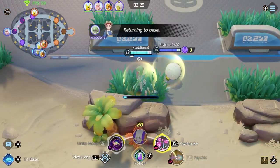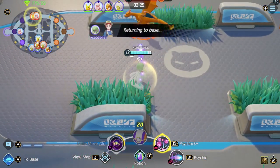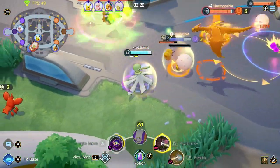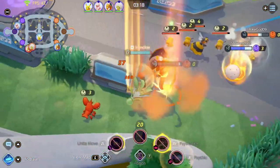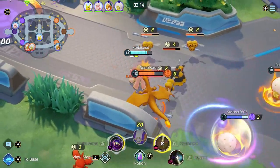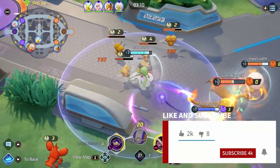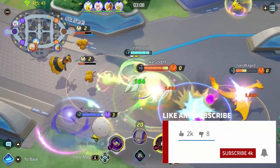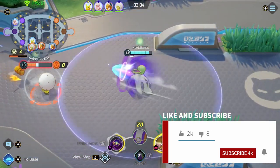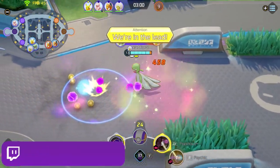Gardevoir also has some counters. Pikachu and every speedster — Absol, Talonflame, Zeraora, and Gengar — can just dive you and instantly kill you if you are overextended and alone. Pikachu is especially annoying because of its stun, range, and high damage. Just be careful with your positioning and know who your enemy is. If you can stay alive and deal damage you will do very well. That was my ultimate Gardevoir guide — I hope you learned something new. If you did, don't forget to leave a like and subscribe for more Pokemon Unite videos.